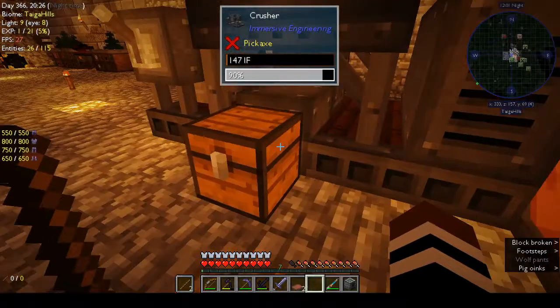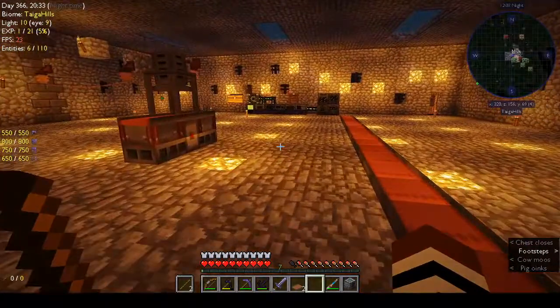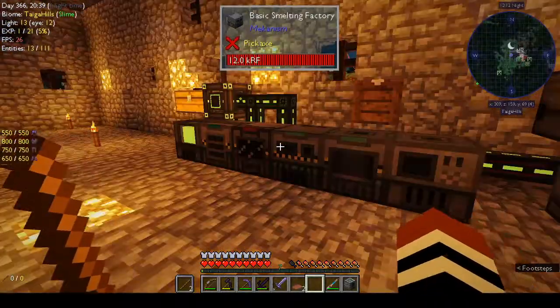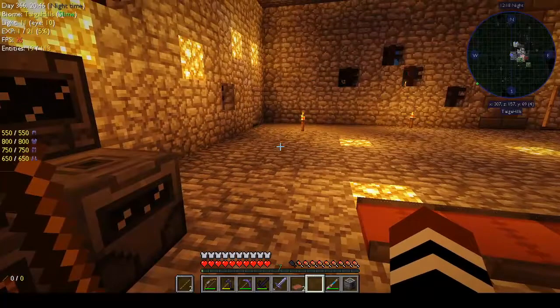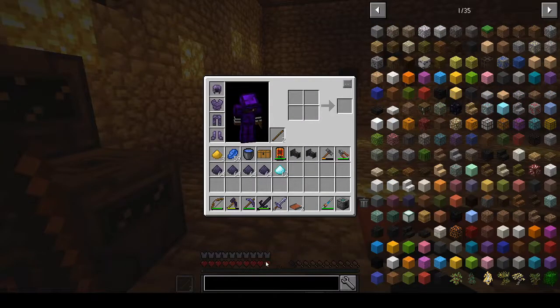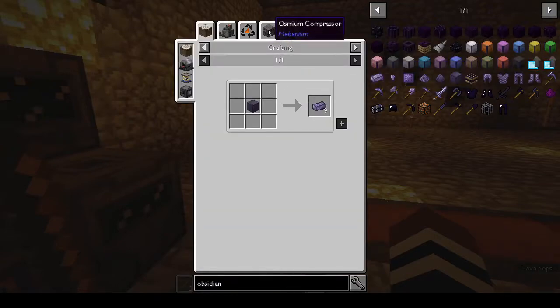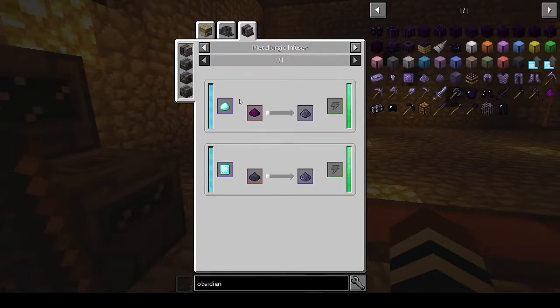I don't know what happened — the power's coming in with lags. I am not a huge fan of Immersive Engineering now that I've done it and seen what it's like. We want the osmium compressor. Obsidian, refined obsidian — so the osmium compressor needs the dust, and to get the dust we use the metallurgic infuser.